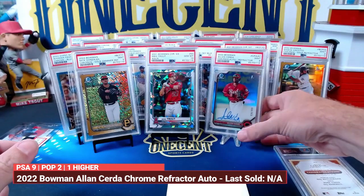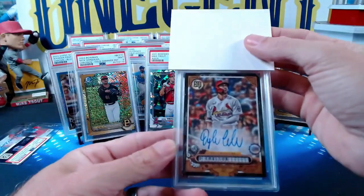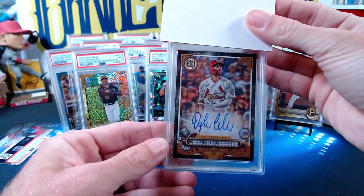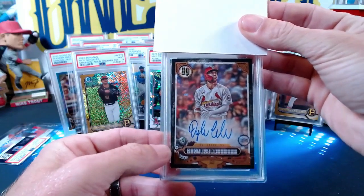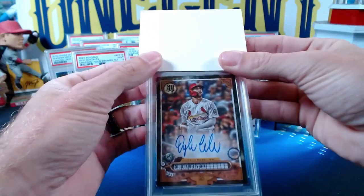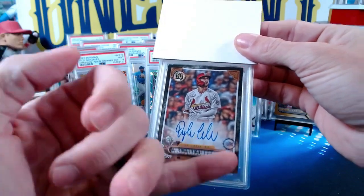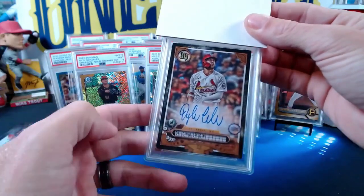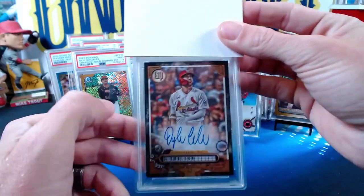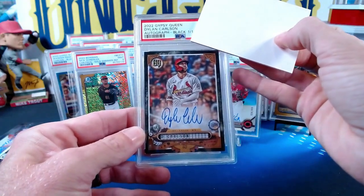This next card is a 2022 Gypsy Queen Dylan Carlson one-of-one auto. Now we knew when we submitted this card it had marks on both corners, so it probably wouldn't get a 10. It looks fairly centered but there appear to be three corner issues. This card is for Julian — Julian wanted to get the card slabbed regardless of the grade.